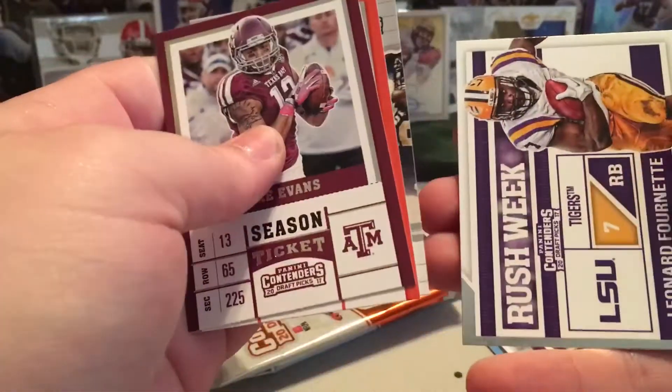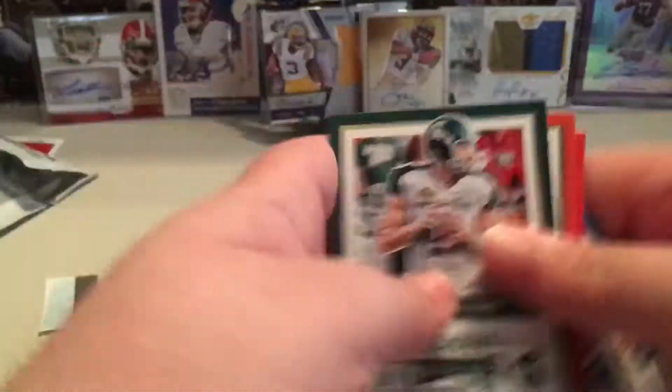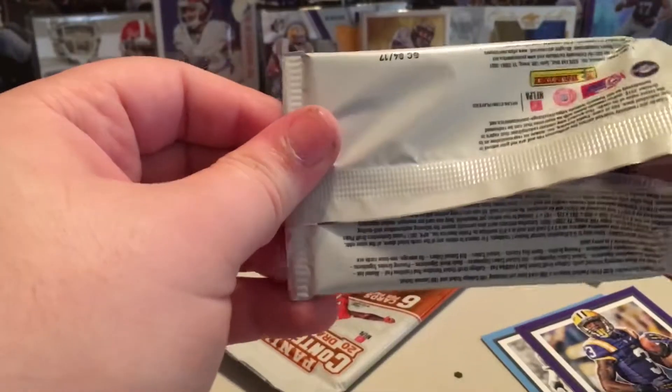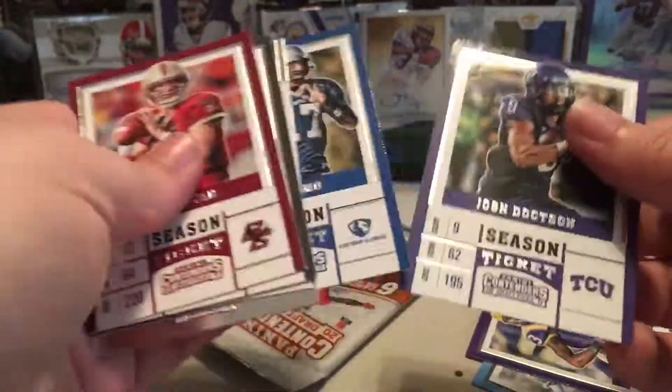The only thing that would be better is if I got a Tebow autograph. Once again, no Giants. I opened that back horribly — that was my fault. Kirk Cousins, Cam Newton. This box really doesn't like me today, huh? Yesterday was just thriving to give me stuff. Ryan, Brees. Nobody important. Bucky Hodges, Tony Romo, Josh Dobson.